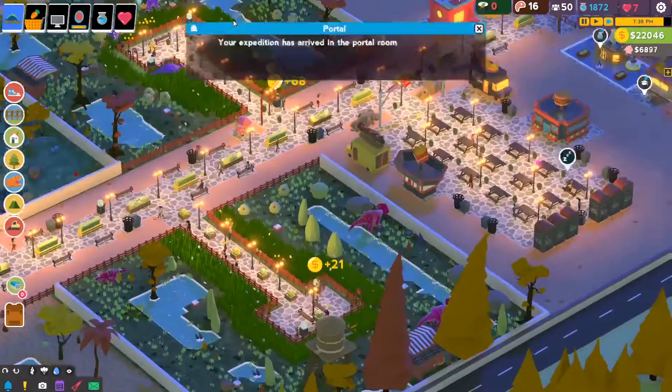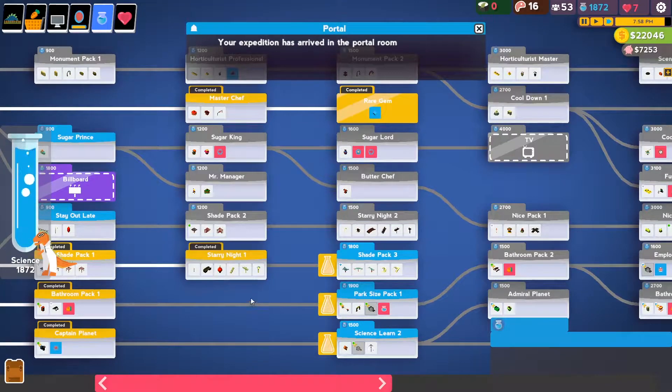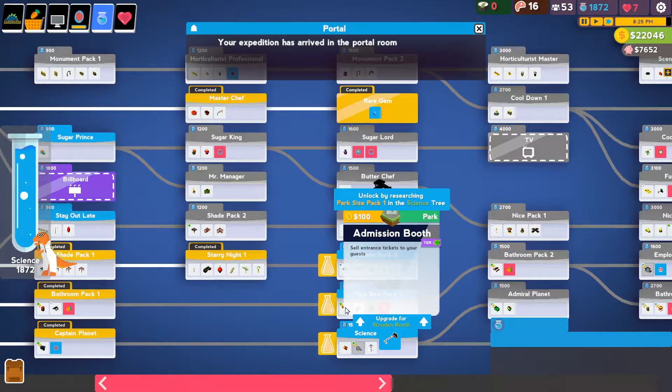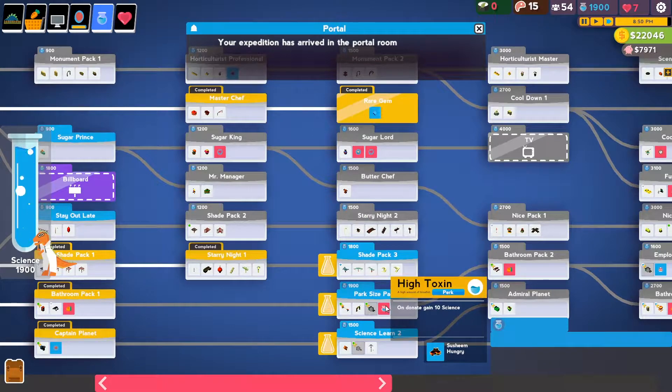Okay, so there is clearly a toilet issue. That is not enough toilets. The problem is, toilets really — and I do mean this pun intentionally — just shit on your park's decorations.